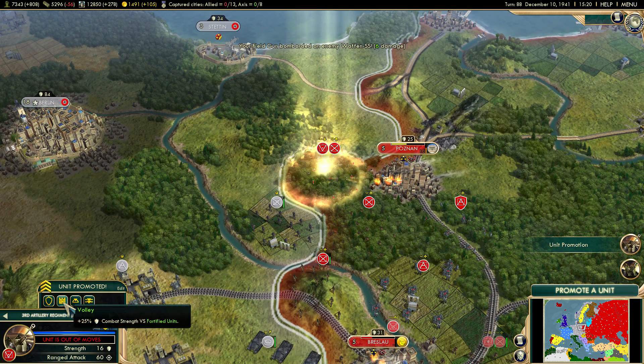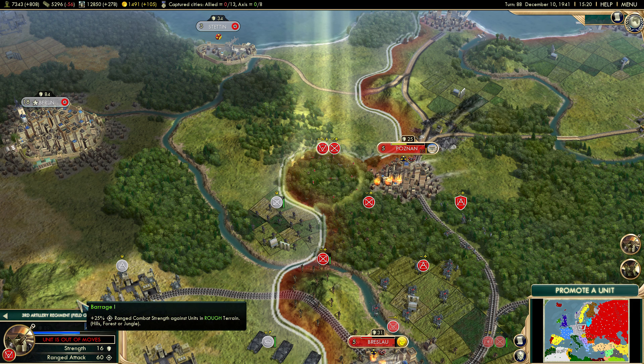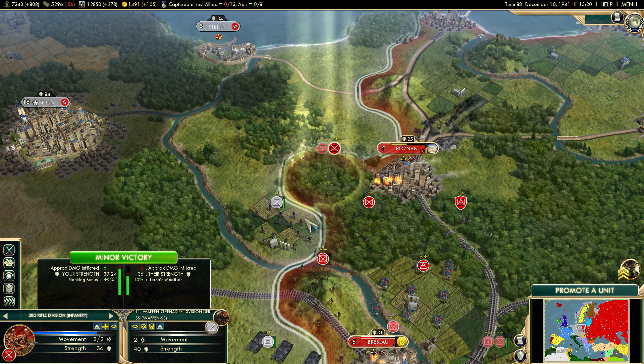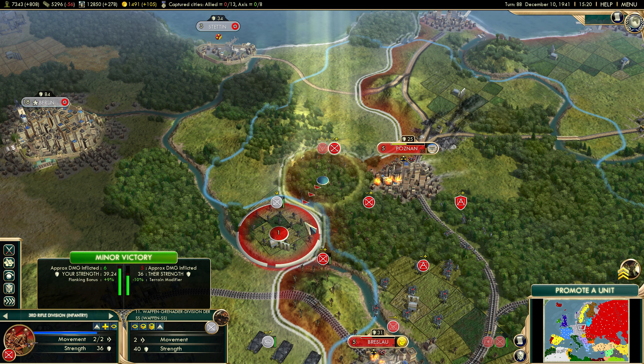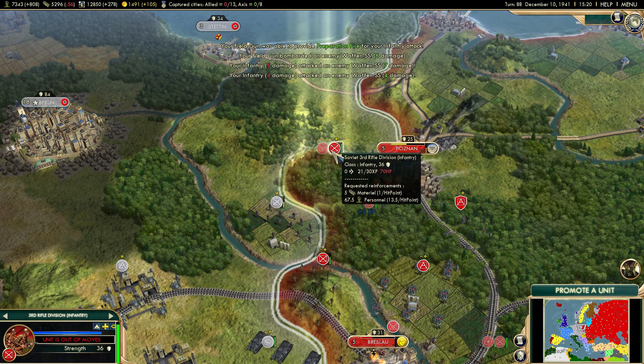We're getting a lot of promotions, which is excellent — bonus versus fortified units or rough terrain. I like having both, even though I'm pushing myself further from getting logistics, which is probably not the best idea. I should probably be focusing on something with logistics.